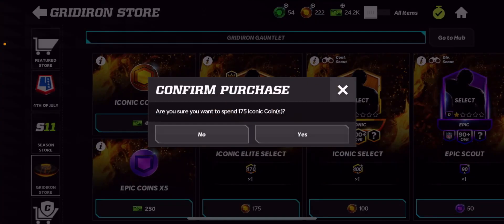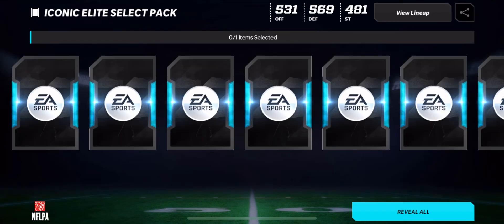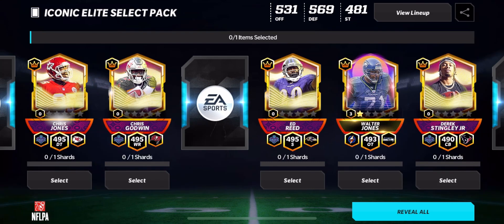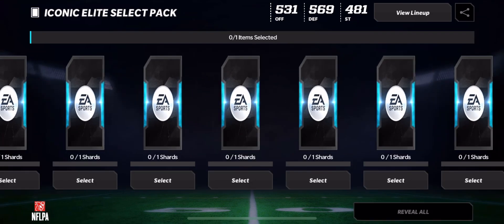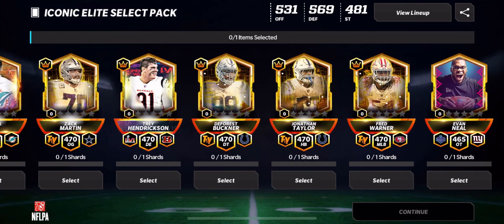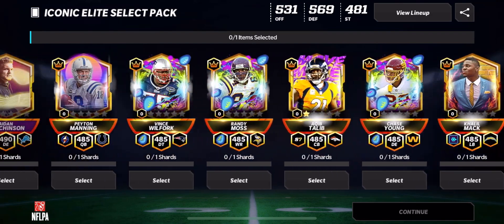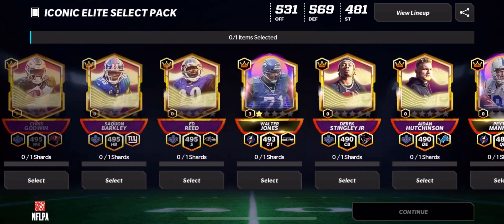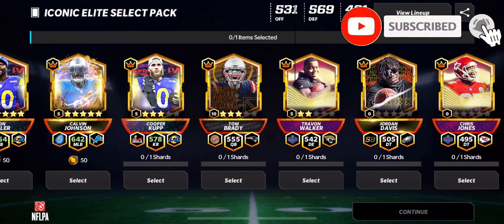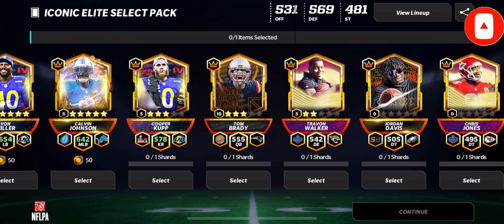Alright, here we go — 175 coins, super easy. I already know pretty much everyone that's in this pack; I'm just looking for those S8 and S9 players. There's Rashawn Gary — just the draft players we already had — and I can't really find anything else. I think it's just Rashawn Gary for the iconic elite. Talib was already in there, and there's Jordan Davis. I'm probably just going to take this Trayvon Walker shard and get him to rank 3, and that's going to be it.